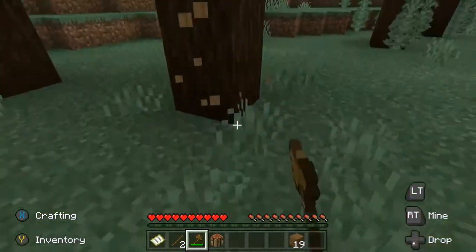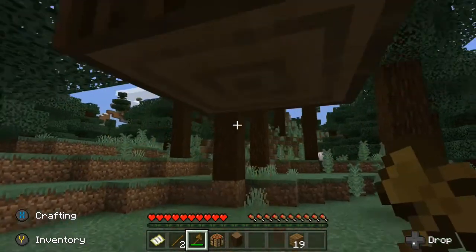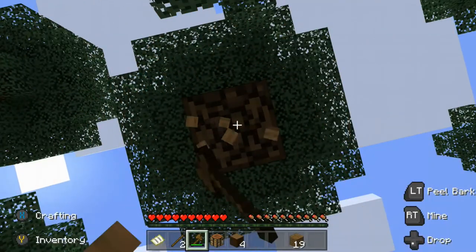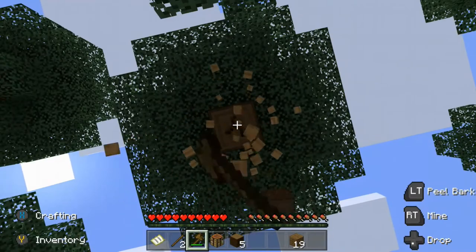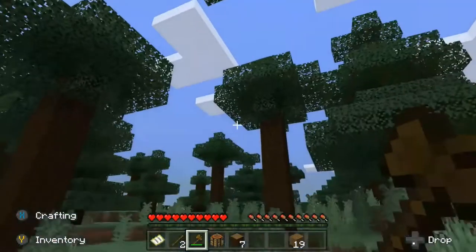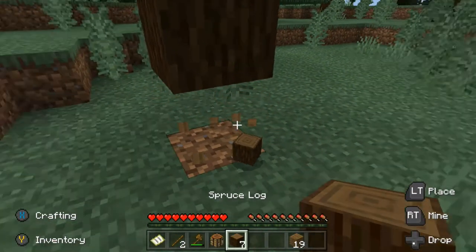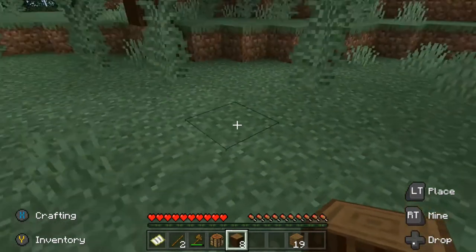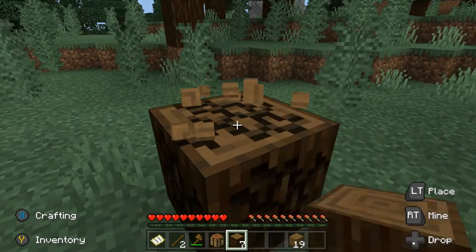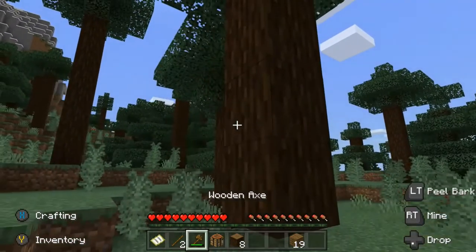Our house is gonna be mostly made out of these trees. This is a nice wood, it's gonna be great for a floor. If you turn it into wood planks, it gives you four times that — so this one block can turn into four wood planks. I guess this is a spruce tree.